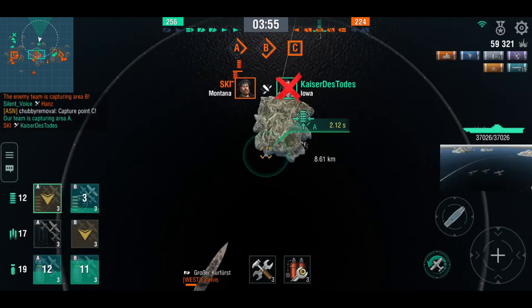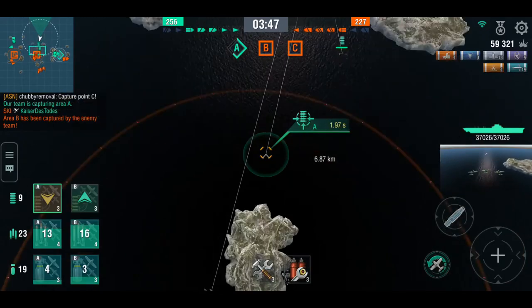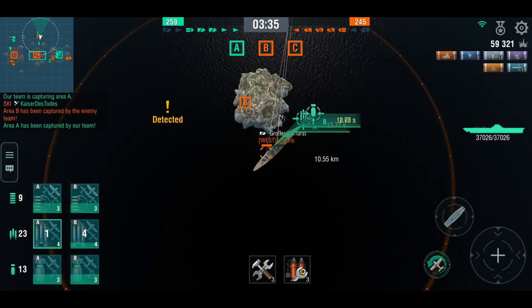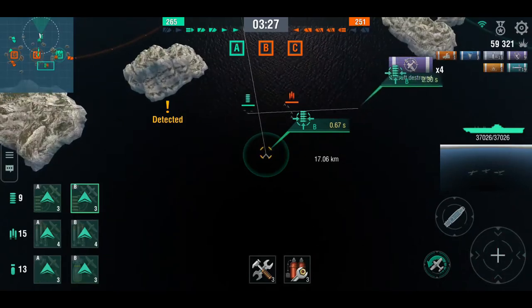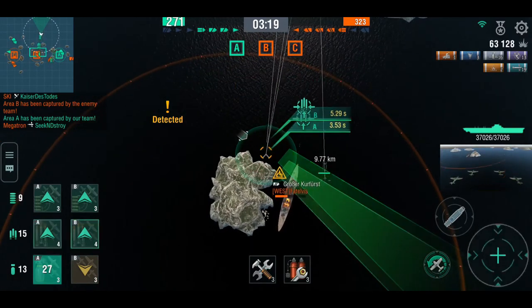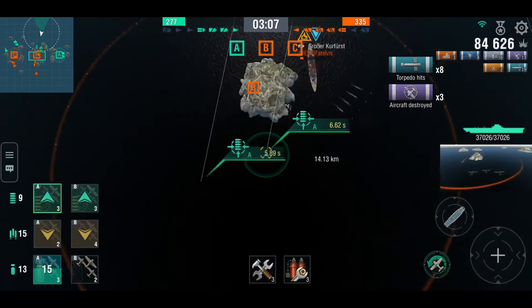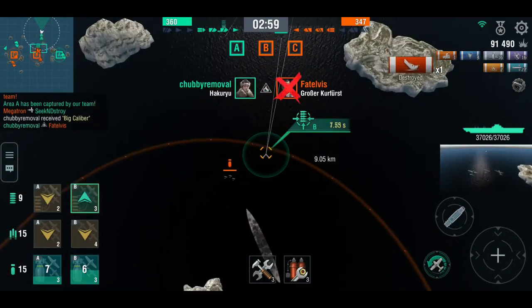The enemy carrier has realized he needs to do some air support. Chubby Removal is trying to deal with his fighters. We're getting back a cap, but the Kurfurst is pushing uncomfortably close and his carrier is now spotted, so he's in reverse. The Kurfurst has damage controlled, so he needs to set him on fire or flood him again. That's a dangerous angle — he's quite busy with fighters while thinking about dropping. Another fire and another flood, looks like one torpedo drop missed, but that's a big caliber and she should flood out — yeah, there she goes.